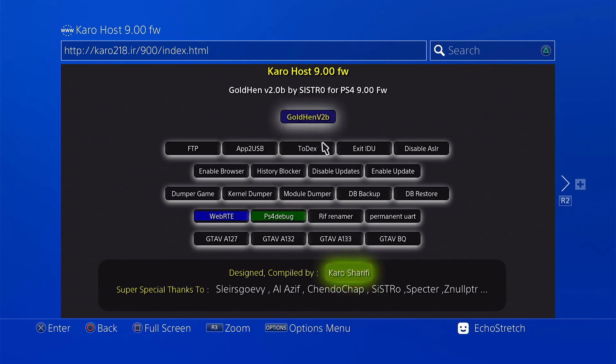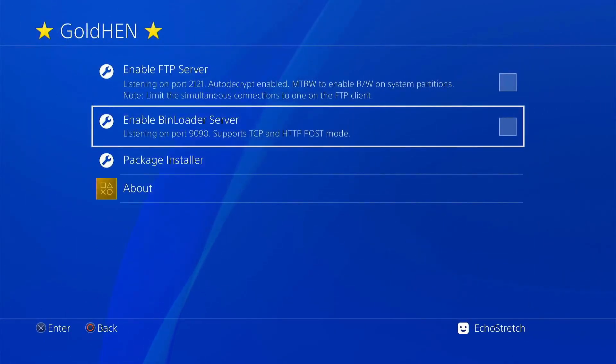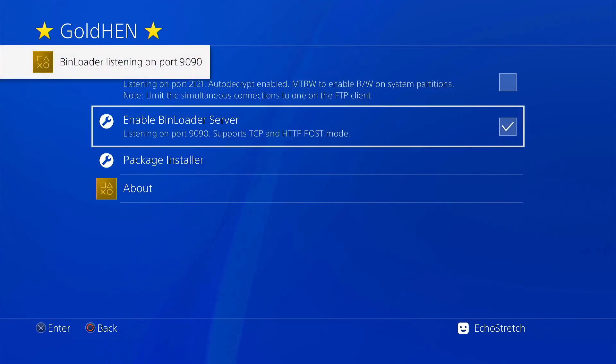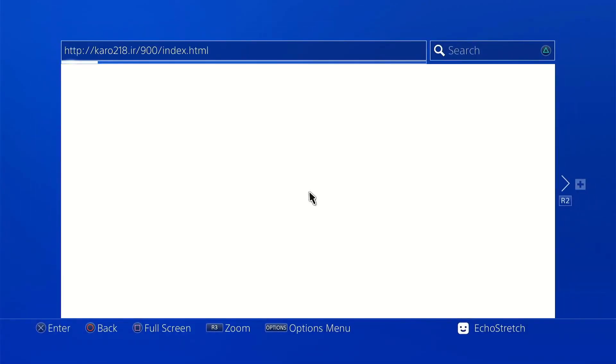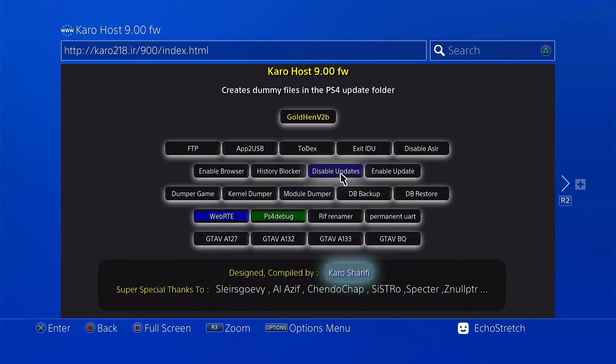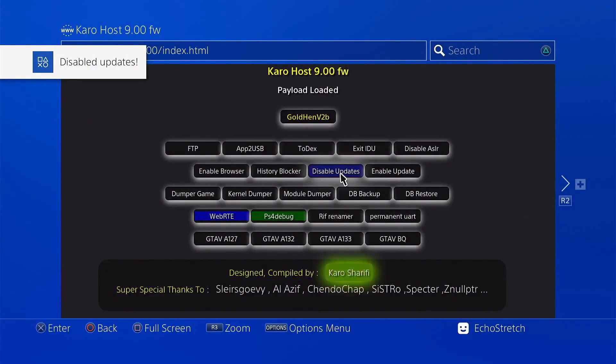From here we're going to go with disable updates, but before we do that we need to enable our bin loader. Hit the PlayStation button, go over to settings — you'll see your Goltan options — and select bin loader. We do not need to be connected to the internet for this as it's already in our cache. Back out of there, launch our browser, and go with disable updates. What it does is create a dummy file in the PS4 update folder. Select it and the payload will load — disabled updates. You only have to do that once; unless you switch your hard drive you won't have to do it again.